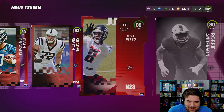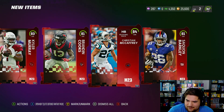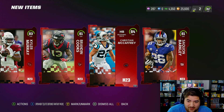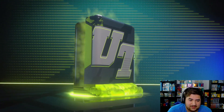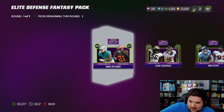I just kind of stumbled upon this looking through the store, and like 84 Christian McCaffrey — you're like, that's really good. You already have an incredible team, especially for very low money spending players. This was maybe like 4,400 points — nothing insane. I feel like you're getting a lot of value here.